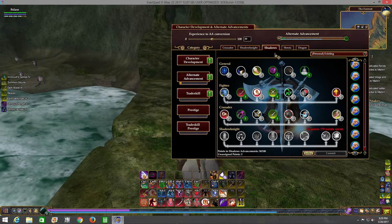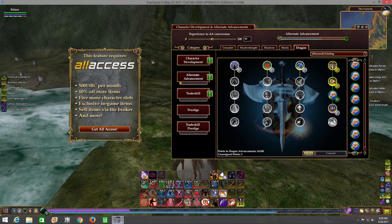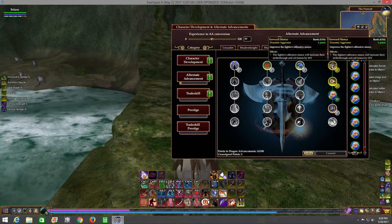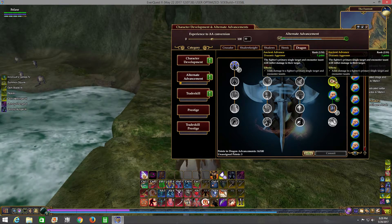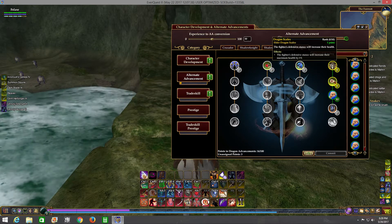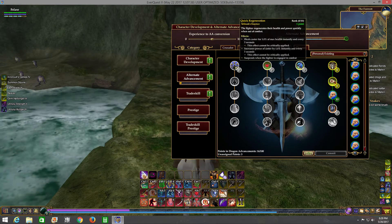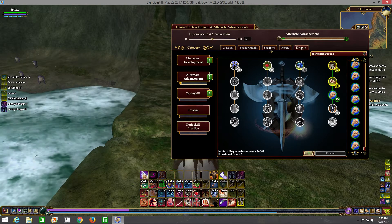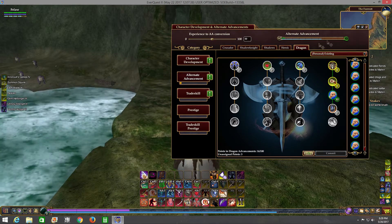In classic EverQuest, I pictured the Shadow Knight utilizing a lot of life taps and his ability to steal life and heal himself in combat as a means to tank, and as a way of shortening his downtime between fights. It really works much better in practice in EverQuest 2. It's definitely designed to increase your overall toughness and solo ability, and it lessens your downtime.